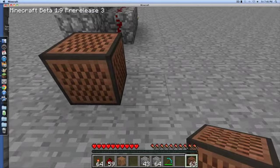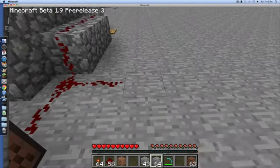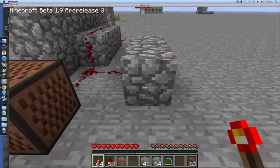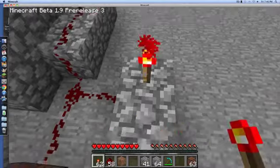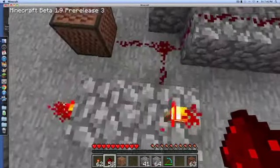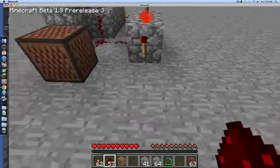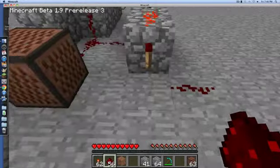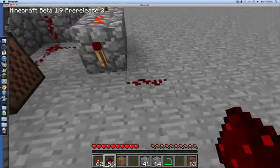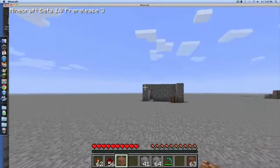Then you want to make a branch come in this way, and place two blocks like this. Take some redstone torches and place them — one right here and then one on the side to make a double inverter. You want one off the tip there, and then click it.